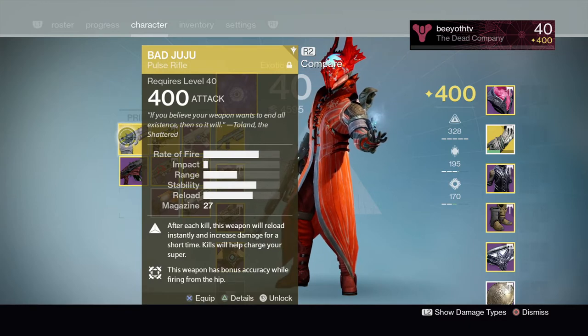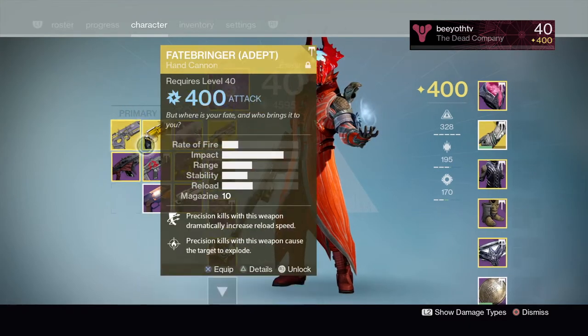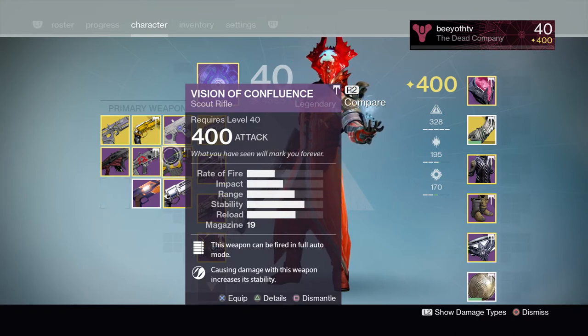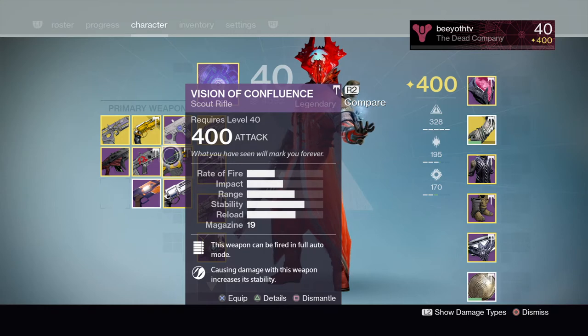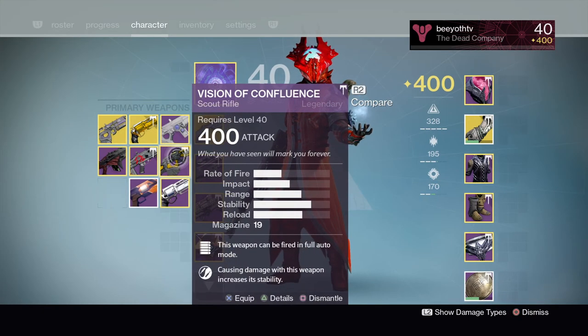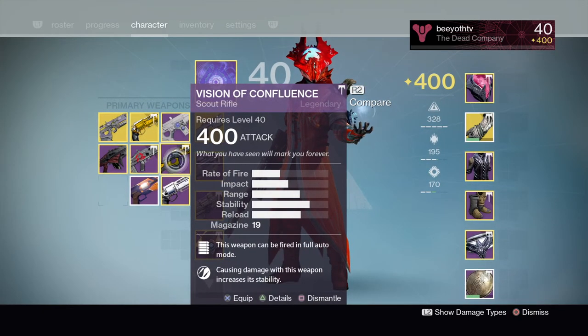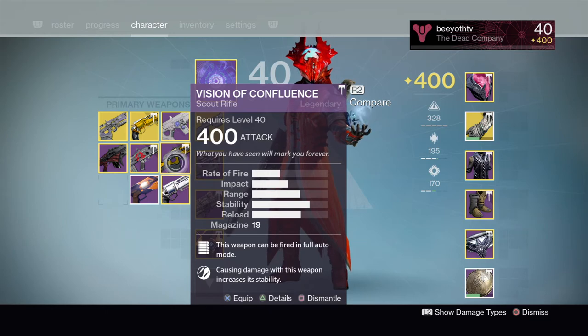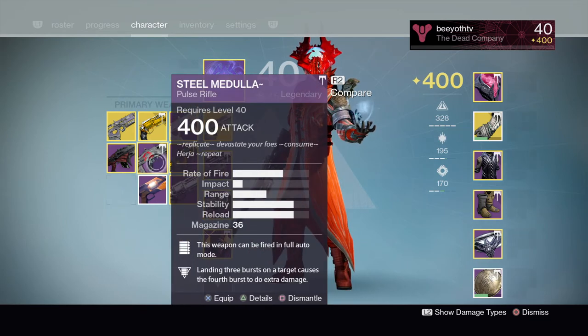My favorite exotic in this entire game, weapon-wise, is Bad Juju. I absolutely adore this weapon — of course it came back in Destiny 2. I don't really know which one's better, both are fantastic. Just tons of super energy. And the Vision of Confluence is a fantastic gun. Back when scout rifles were really dominant in PvE, they were really good in Destiny 1, and I wish they were still that way in Destiny 2 — I hope they buff them up.